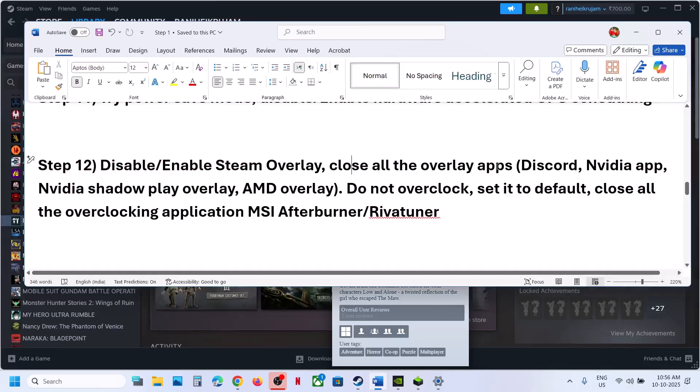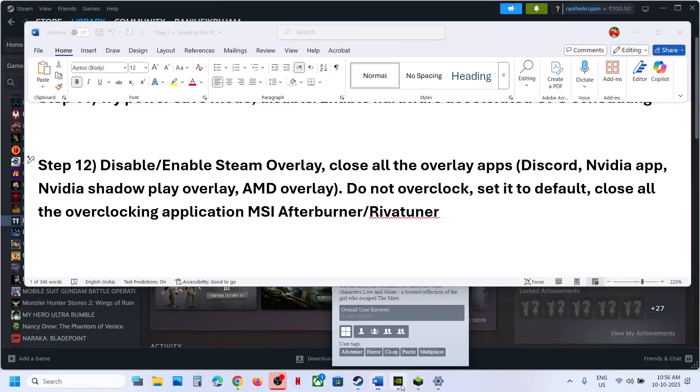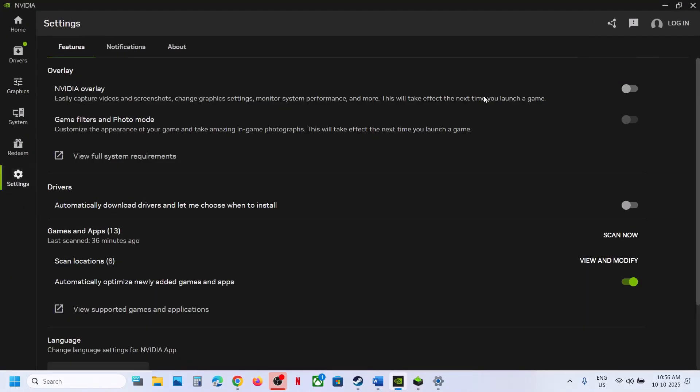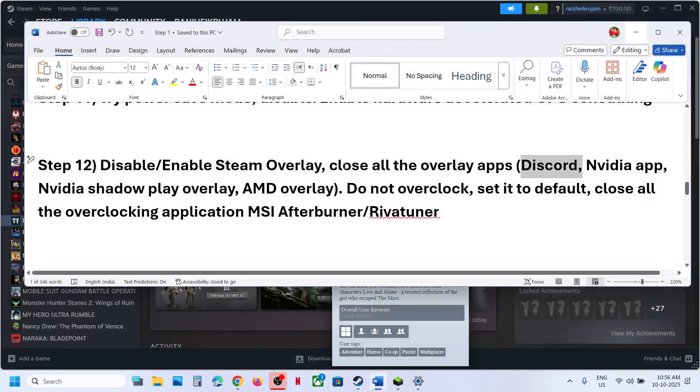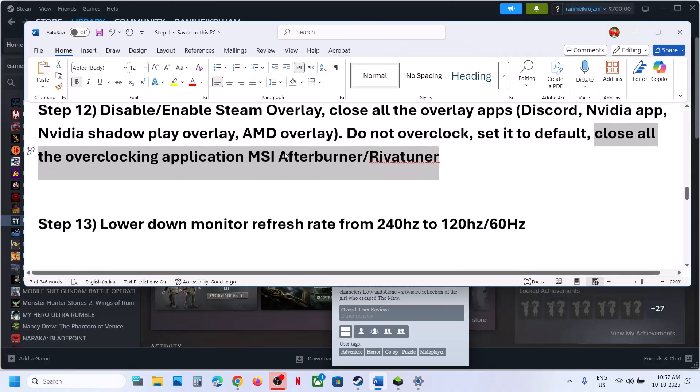If you have any other overlay application running, like Discord, go to Discord settings and turn off the overlay. If you have the NVIDIA app running, go to the NVIDIA app settings and turn off the NVIDIA overlay, then close the NVIDIA app and launch the game. Close all other overlay applications. Also, do not overclock — if you have an overclock set, revert it to default and close all overclocking applications, like MSI Afterburner or RivaTuner, then relaunch the game.